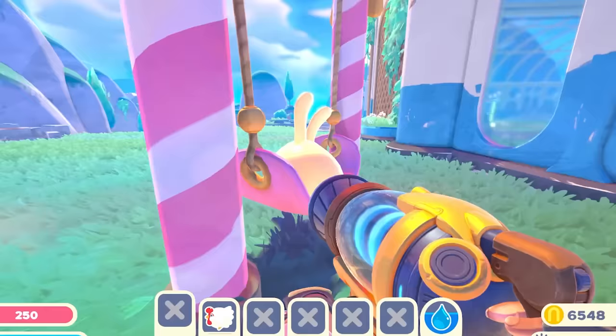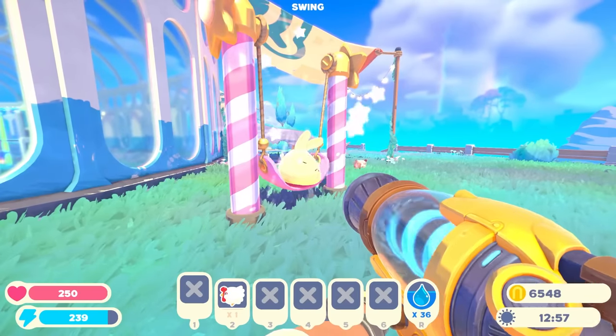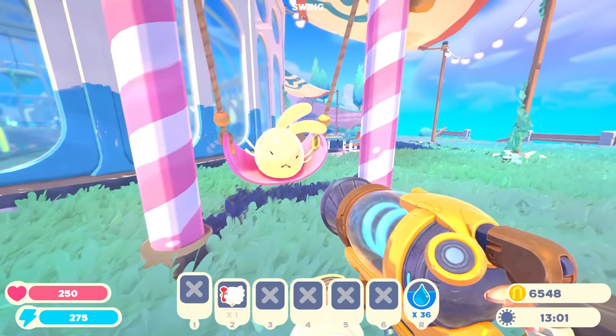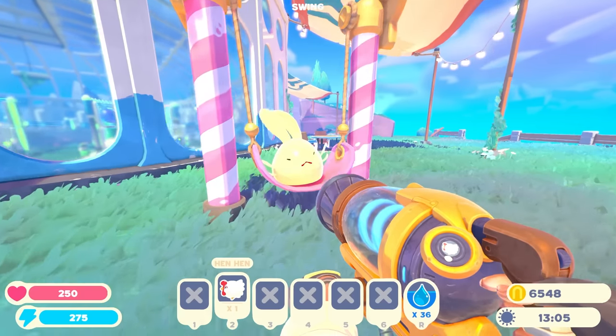Come on, swing. How do we swing him? Use the swing. I think he's a little bit sad. Oh, there it is. He is swinging, but he's the saddest looking slime I've ever seen, supposedly having fun.